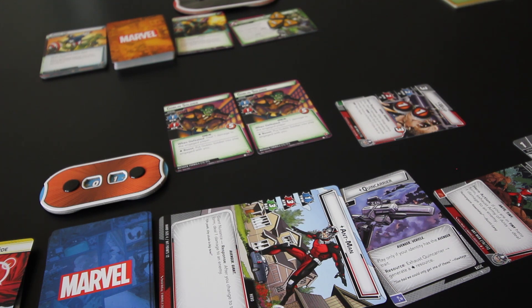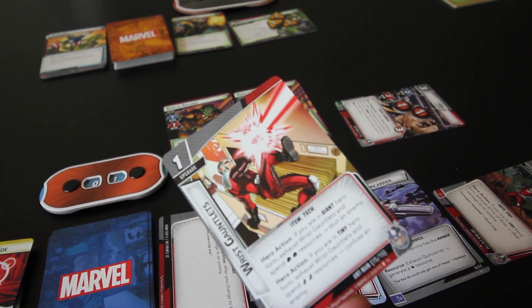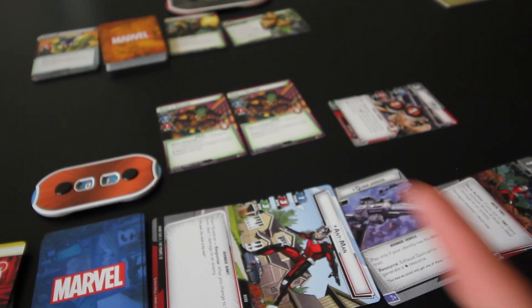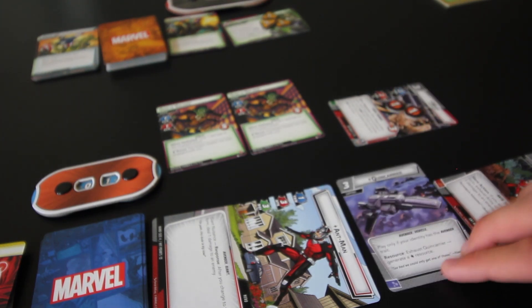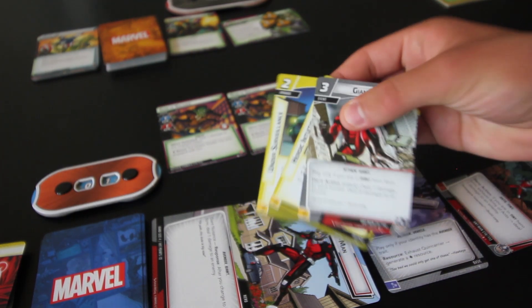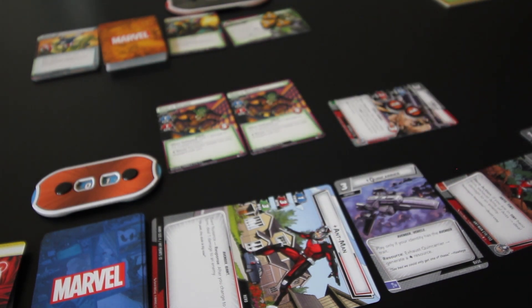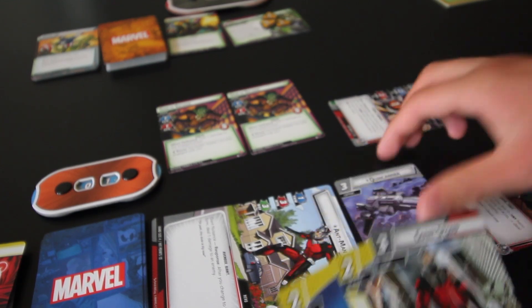I am down to 1 hit point, and I'm not entirely certain if I'm going to be able to prevent myself from being defeated on the next turn. If I had one more physical resource, I could use Wrist Gauntlets to stun Green Goblin, and I could block the Goblin Soldiers with Ant-Man and Wasp, and then we'd be fine. But I don't have any physical resource cards in hand to get that second resource I need, so I can't stun anyone. I think I may as well just go ahead and do the Giant Stomp — go out with a bang.